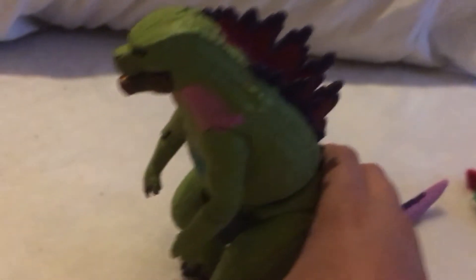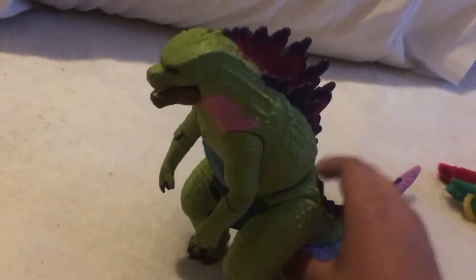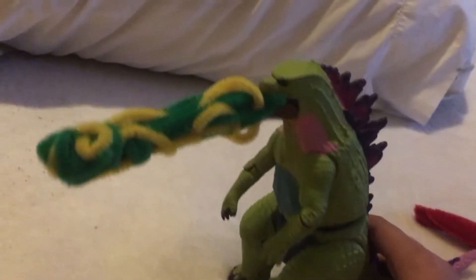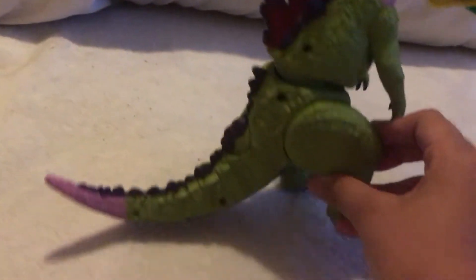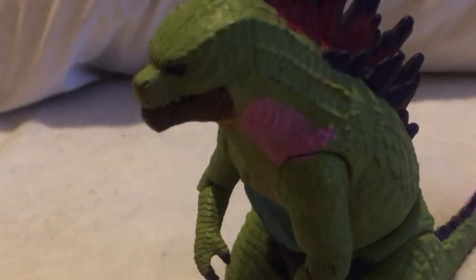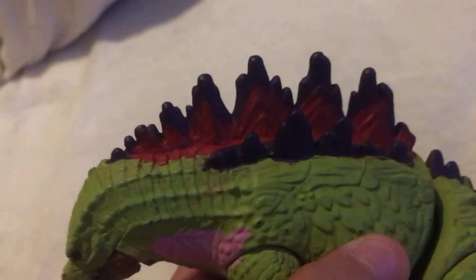Now I can show you them in color. This is what he looks like — I actually don't have a name for him. Here's his atomic breath, let me just put this on — there we go. This is what it looks like. His mouth is actually yellow, and these pink gills are awesome. It's like he's charging up his atomic breath, or just like swimming.